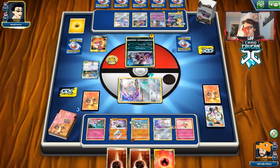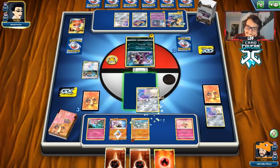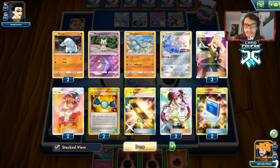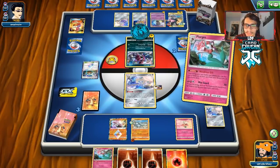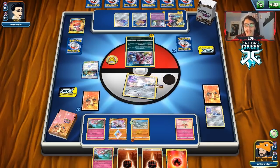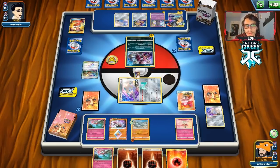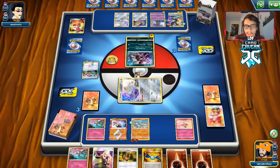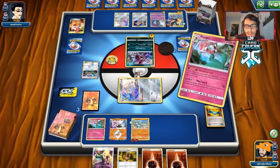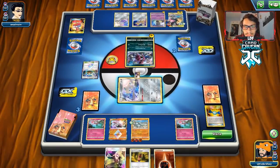Our hand gets destroyed. We try to get Karate Belt off Wondrous Gift — tails. We get Welder so we can attack this turn. We could maybe win. We get the Rare Candy for Florges. They're not going to be able to Tag Bolt next turn. We go Wondrous Gift again — another tails. How many tails do we need? We might just let them knock out Jirachi.